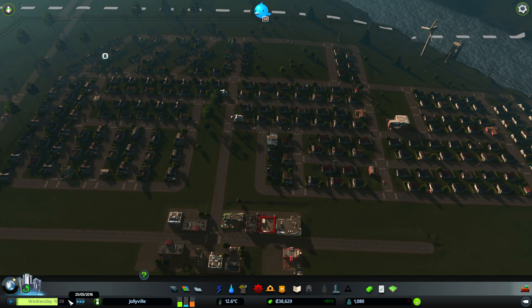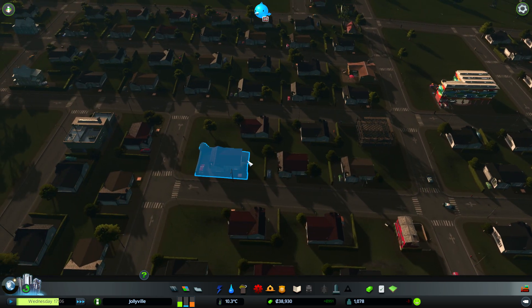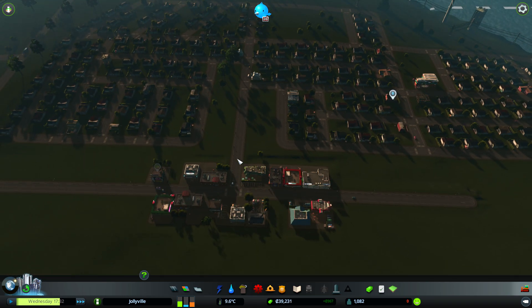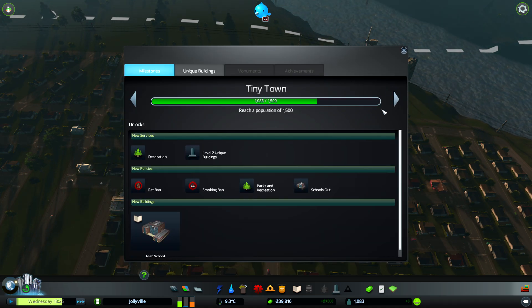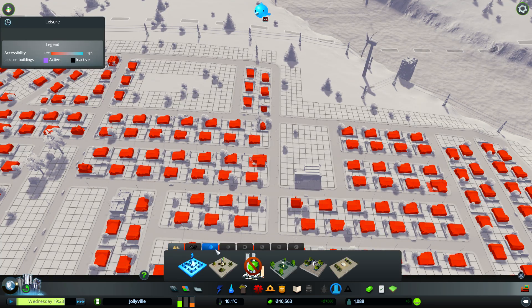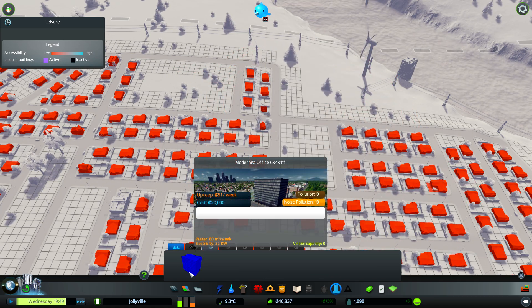It's the evening now - everyone's finishing school and work and going home. The roads start to die down later in the day; at night time it's usually empty. The next population milestone is 1500, which unlocks the high school, parks, decoration, and level 2 unique buildings - that's what we really need.